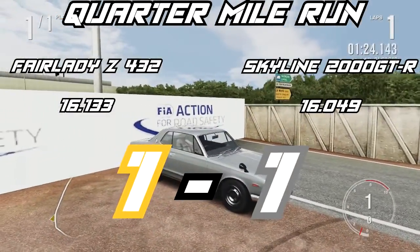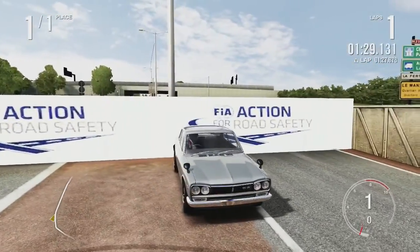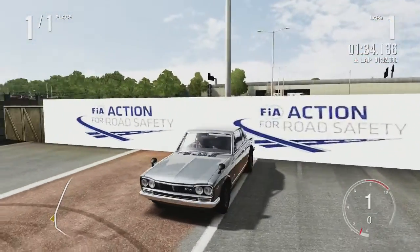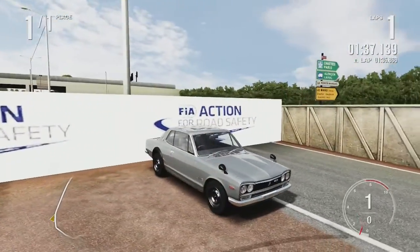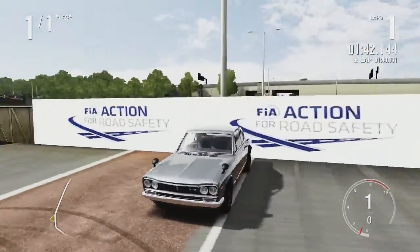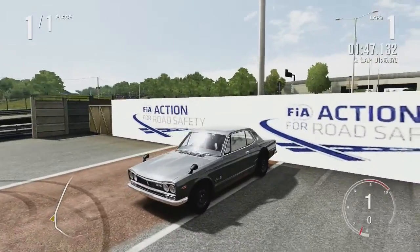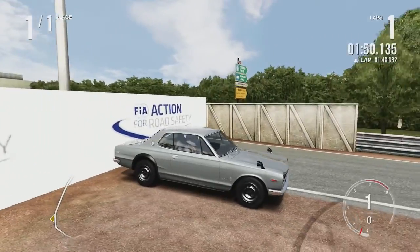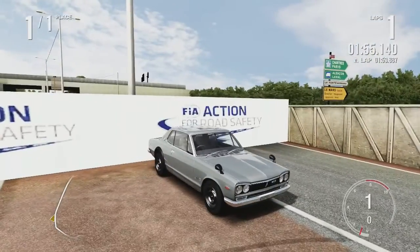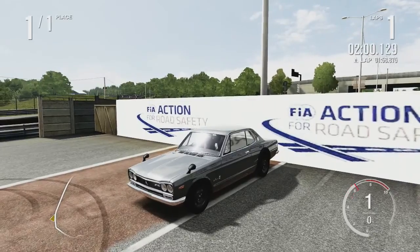The third thing to judge these cars on is the top speed test. In the Forza series there's never really been a proper oval to determine top speed, so the best place is the Le Mans straight at Circuit de la Sarthe — the Mulsanne straight — using the no-chicane variant. The Skyline won the quarter mile so it goes first.